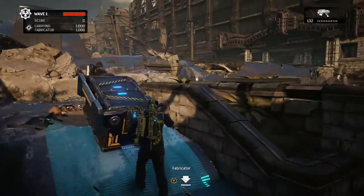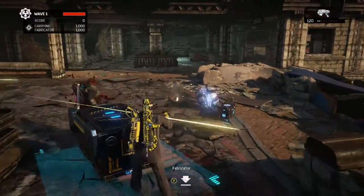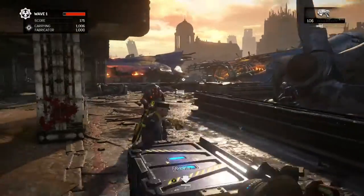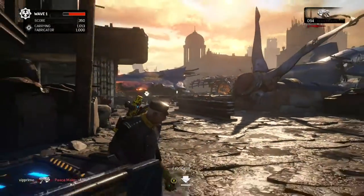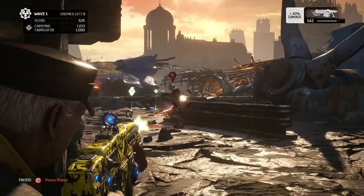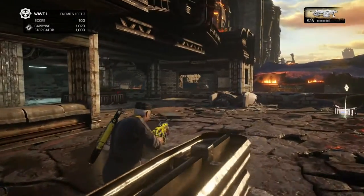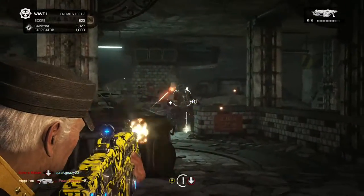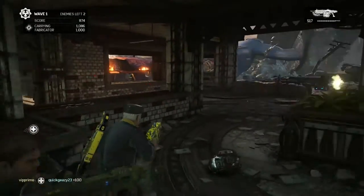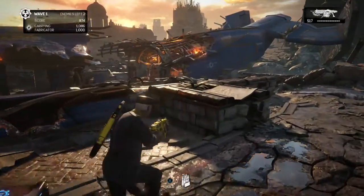Once the round starts you'll need a spot for the fabricator. Remember this is your base — 99.99% of the Horde games I play, the fabricator drops and it never moves again. Its placement needs to be close to a back wall that has the least amount of entry points, with the longest range to engage enemies, and enough space that you're not bunched together to be collected by a drop shot. What I really mean by wall is a backstop where things can't spawn behind you. If the back wall is one that boom shots and drop shots pass through instead of exploding, even better. It also doesn't hurt to have a ceiling or a low entry point for lob shots and Guardians who want to sneak into your base.